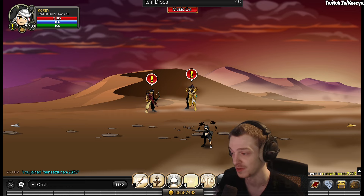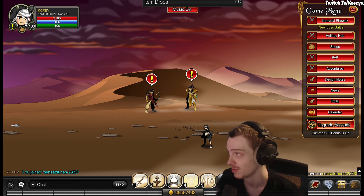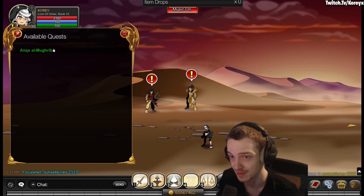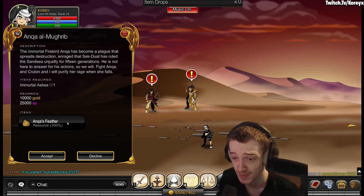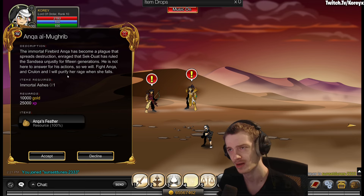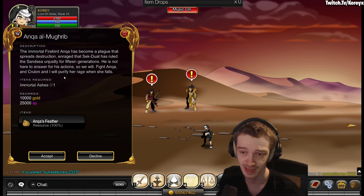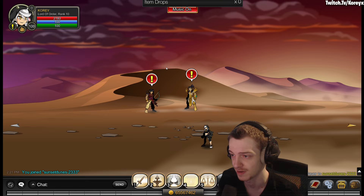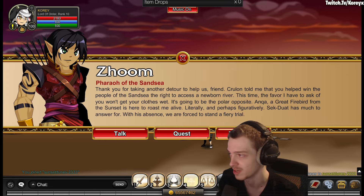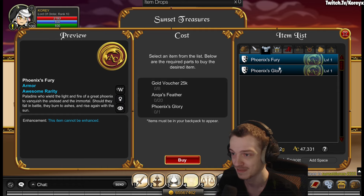Moving on to the Sunset Dunes map, the new release for this week via the button at the top of the game menu. This place has a singular quest — it's just a boss farm. You get a feather for defeating the boss. The boss has a double HP stage, which is rare. It's kind of difficult — you'll probably need a party of at least a couple of decent people.